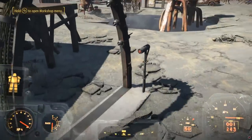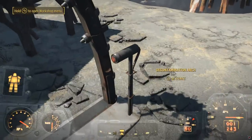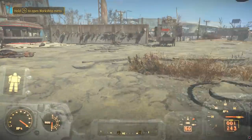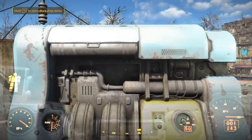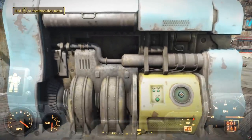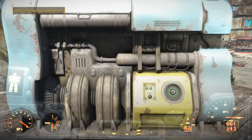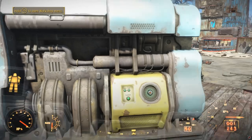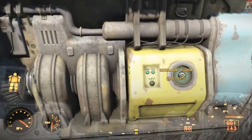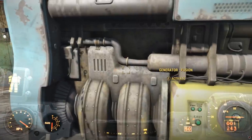Another new thing that's been added is the decontamination arch, which you probably already saw in the trailer. Basically you press the button, you walk through, and you get decontaminated. A really big new addition is the fusion generator, which you need four levels of the Science perk in order to build, so this is very much a late game power source. This thing provides a hundred power, so it's far more powerful than any other power generator. You don't actually need a fusion core to build this, but you do need a lot of other resources, so it's very much a late-game power generator.